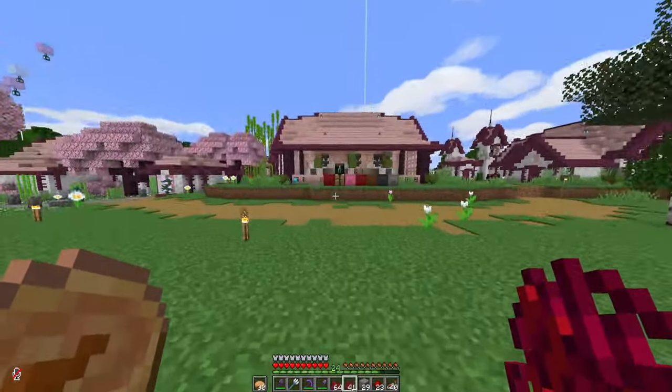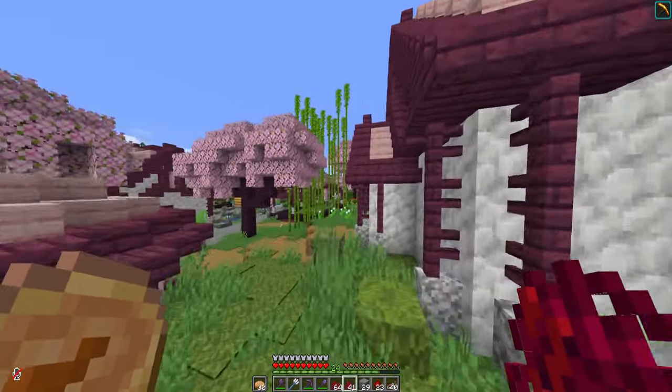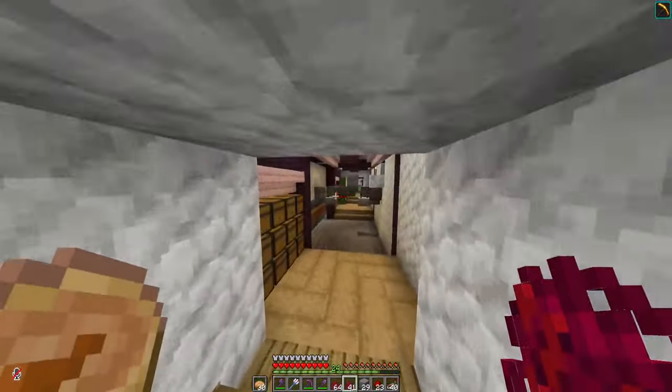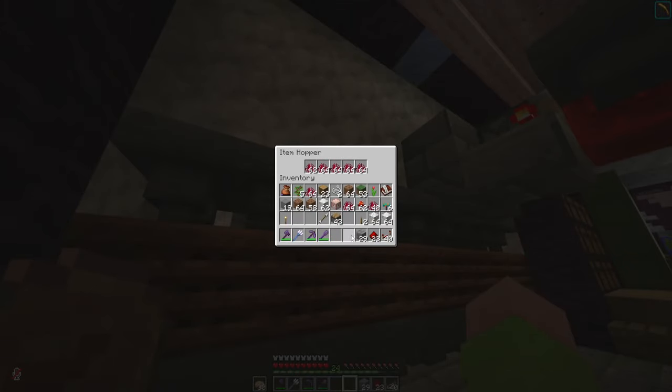And I want to see — can I compost this stuff? Because if not, then I'm just going to have to throw it out, because I don't need this many crimson roots. That's too many crimson roots. Okay, I can. Fantastic. I'm going to put them in there for now.